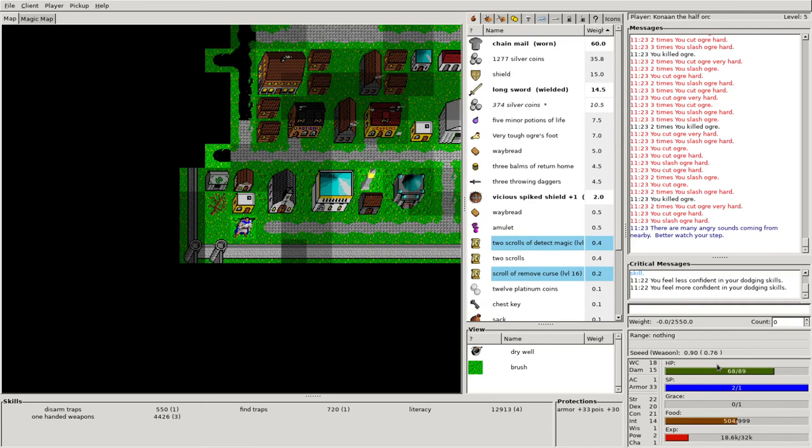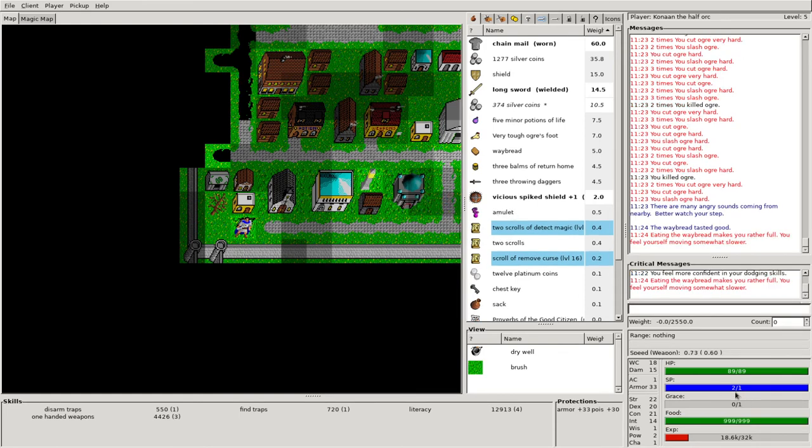Looks like we'll have to back up to the next room now. Also, look at our food situation — healing has brought us down here. So it might be a good time to eat some of this whey bread. I'm just going to middle-click on that — brings our food bar all the way back up. I think we're ready to go back in. We've got 89 hit points set to max.